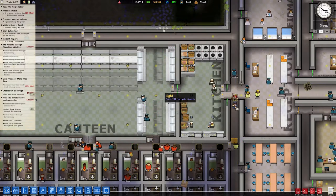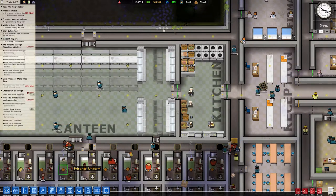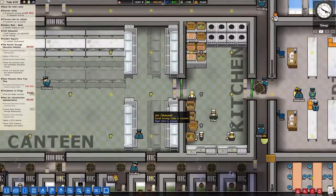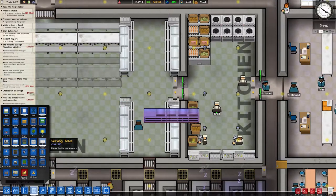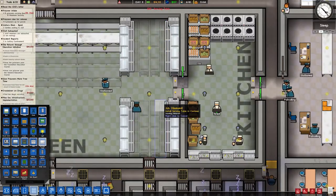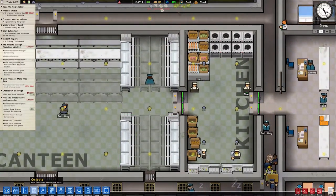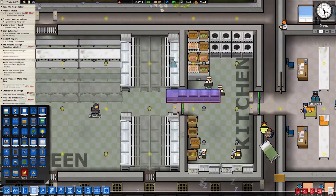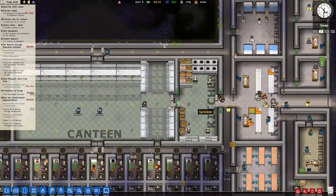It won't accommodate all the prisoners. So you know what? I will go ahead and just max these things out. I'll cancel those and put a serving table like that. There should be enough serving tables, honestly. I don't think it could fit in here width-wise. It would fit if I didn't have the metal detectors, which I could move to the inside — that is an option. But I think this will be fine for now.